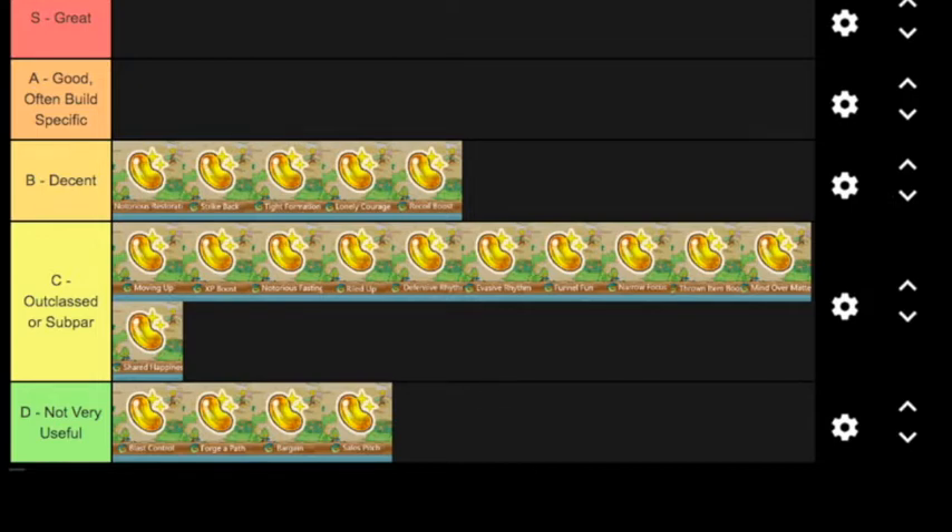This is going to be the last one for B-tier, by the way — I think there are a lot of really good abilities in this game. The next one I'm going to put is Squeeze Out. A lot of people really love this ability and might say it's A-rank; a lot of people really don't like it and would put it near the bottom of C-tier. I think it's pretty good, but I admit there are better ways to go about it.